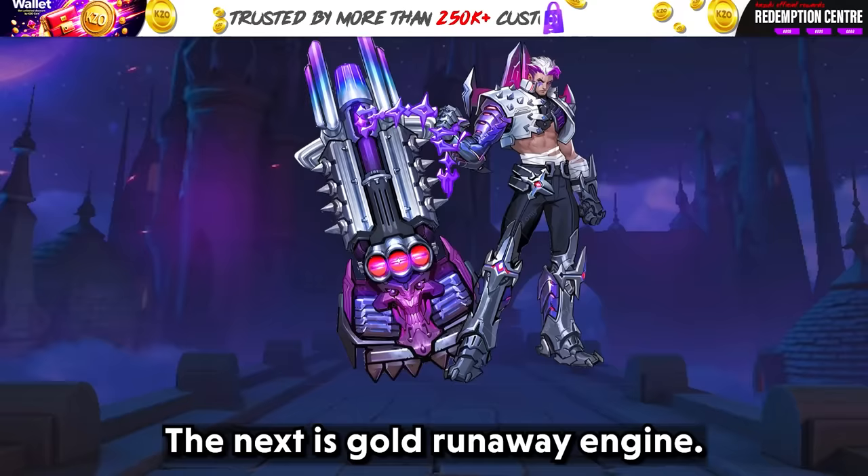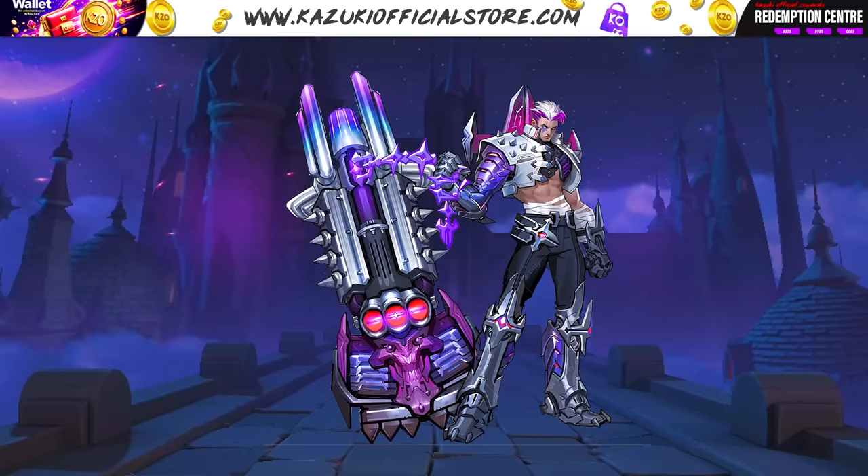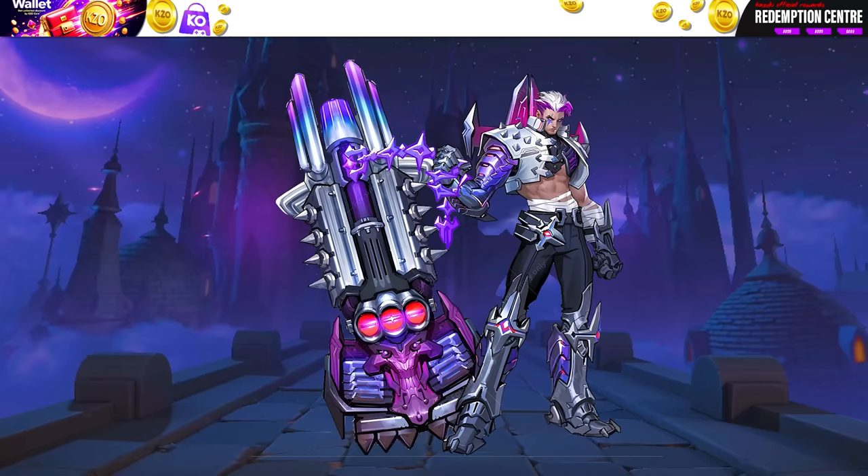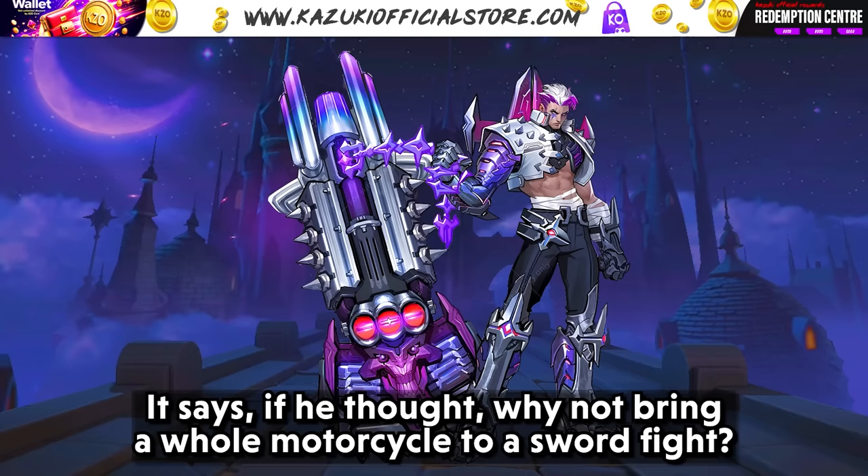The next design is called Run Away Engine. Fovia's character looks like he just rolled out of a mech shop. He's showing off the muscles, with wild white hair with a touch of purple, making him look like he's not here to play. The boots and armor totally match the mech theme — it's like he thought, why not bring a whole motorcycle to a sword fight? That's one way to make an entrance.